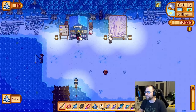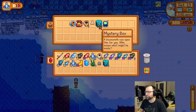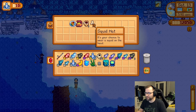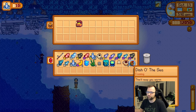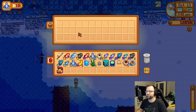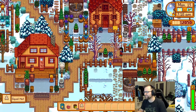You get a trap bobber - that's useful. Three mystery boxes, another three mystery boxes. Seafoam pudding. Squid hat - that's adorable, that's definitely going on the cat. Triple shot espresso which is nice. Another dish of the sea will be handy for fishing for legends and stuff. And then another treasure chest - we have two now. He looks positively ridiculous. I'll stick to the straw hat, here we go.